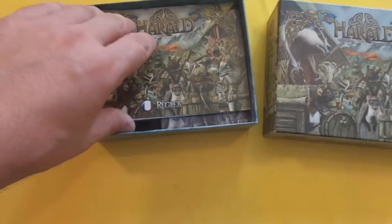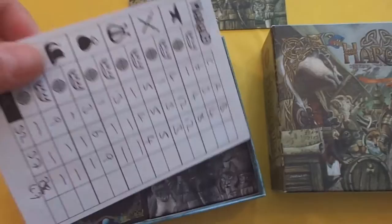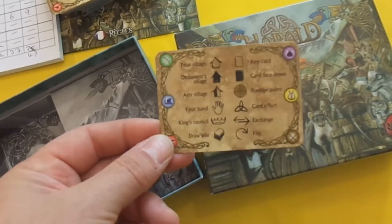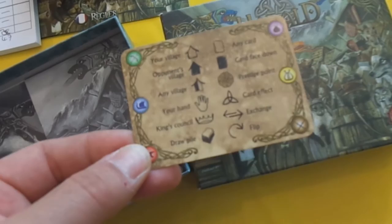What you'll get in the box is a very small rulebook which is very well written, and you'll have a score pad for scoring your game. Then you'll have your deck of cards, and also with the deck of cards you'll have these reference cards - this one's in French but if you flip it over it's in English as well. These are the references you'll need because they have iconography for the powers of each of the six different types of card.